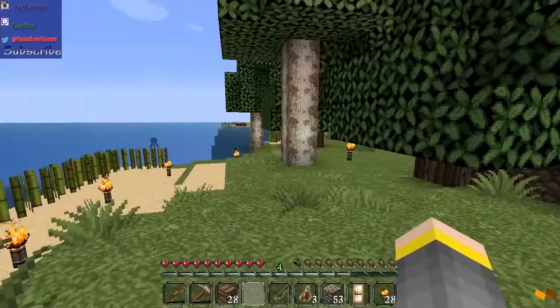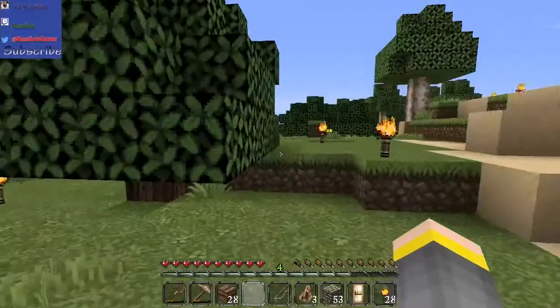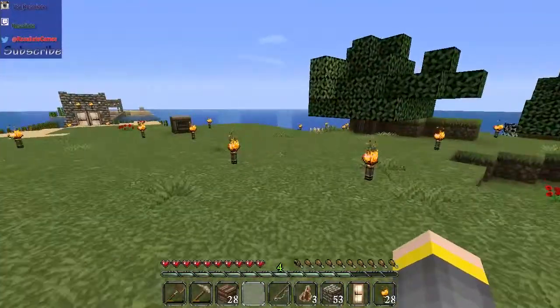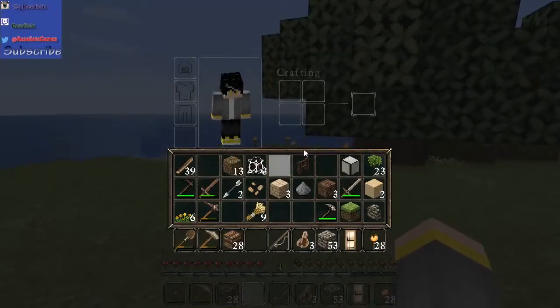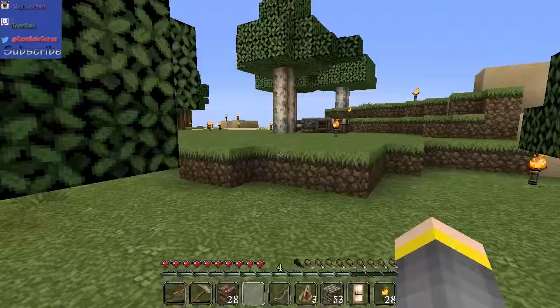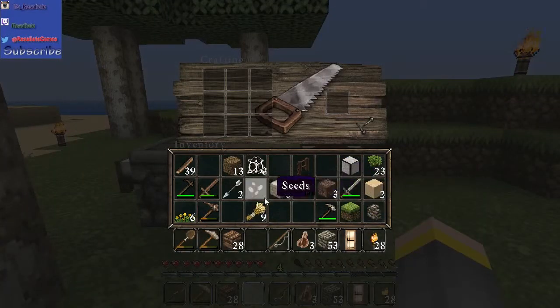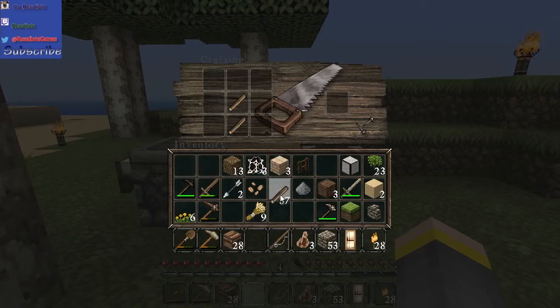I want to make myself some stone axes and start chopping down these trees. What if they made it where you could make sandstone-like items? That'd be awesome — they need to do that in an update. Alright, let's go ahead and make ourselves two stone axes.